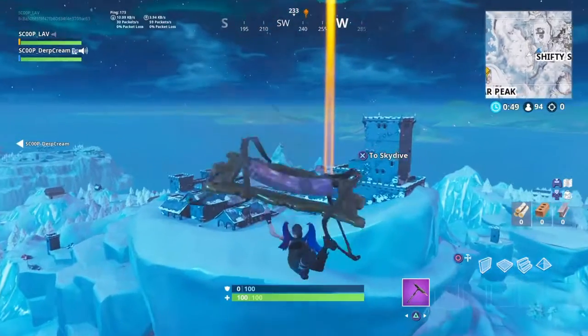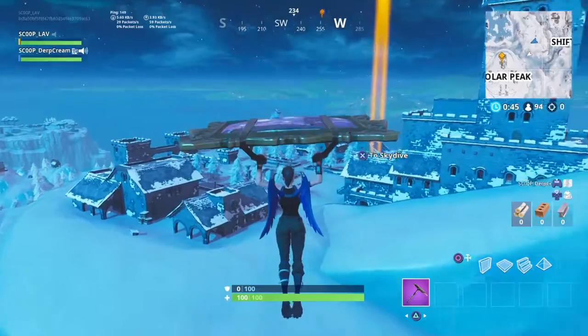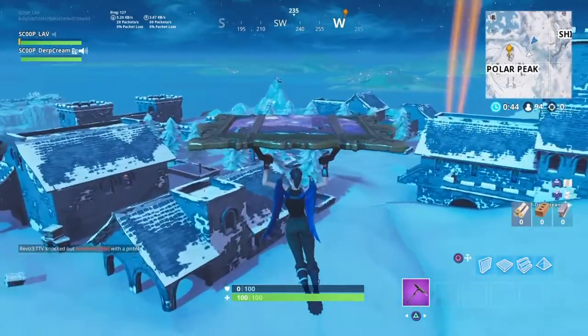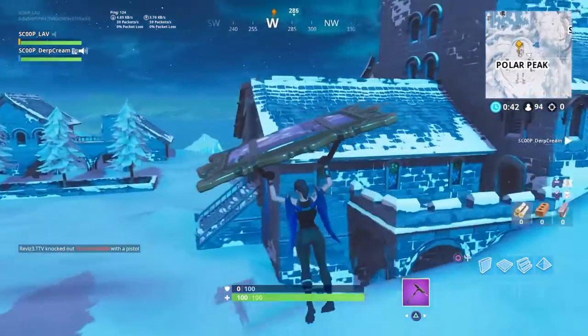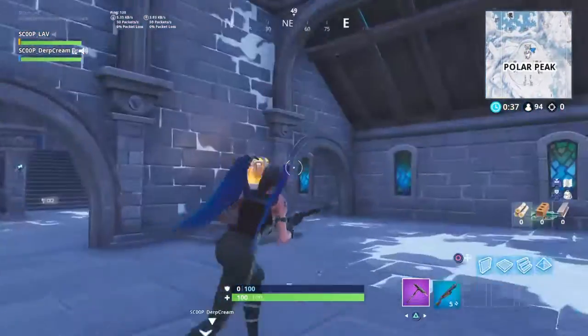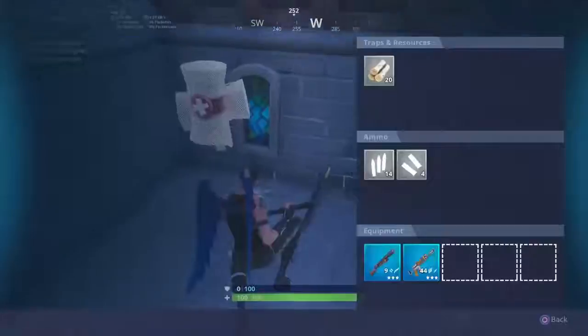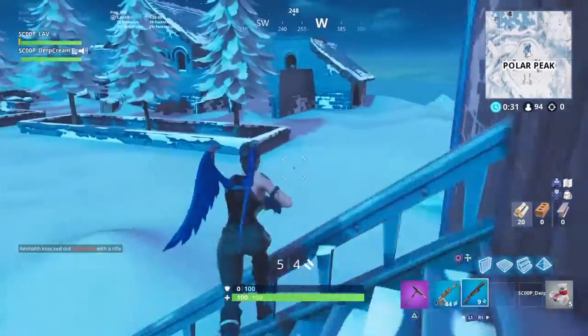So you go in. There's multiple ways to do this — you can go in through that little entrance, or you can go over here like I'm going to do because I think it's a little bit less complicated. You go in here, you open this door. Actually, I'm going to get a gun. Just play around me.